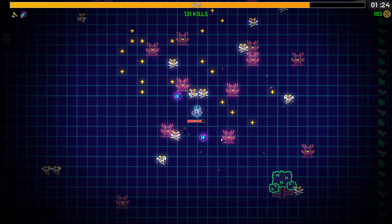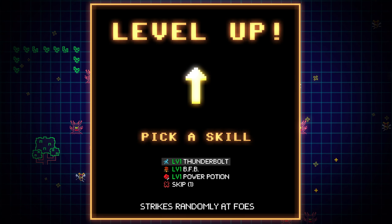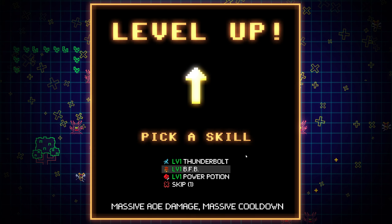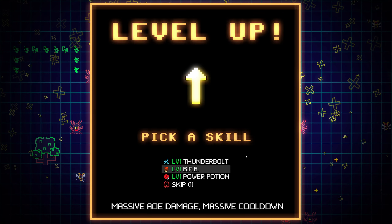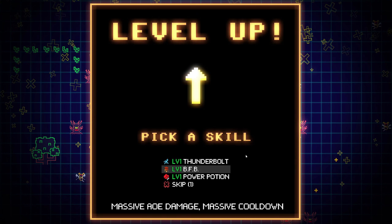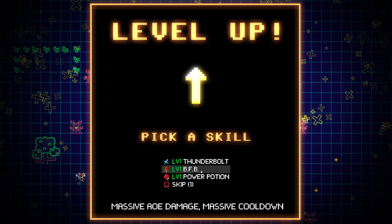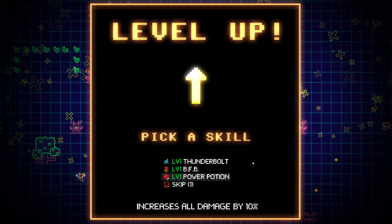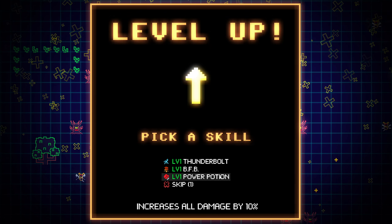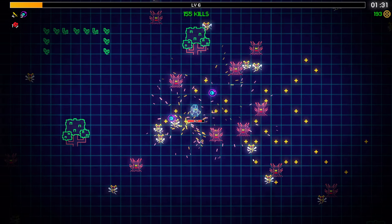I think it just ups the damage 'cause it doesn't say what it does. And you get that from the chest. A thunderbolt strikes randomly at the foes - massive AOE damage, massive cooldown. I'm not gonna pronounce what that is because that's a reference from Doom. That increases all damage by 10%.